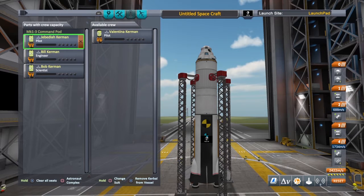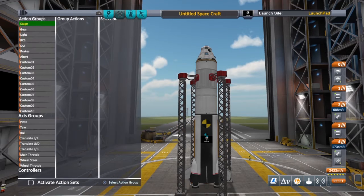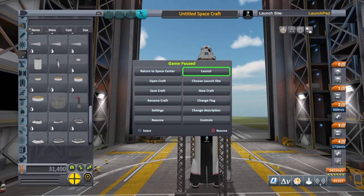These are the Kerbals we're going to put in here. We're going to have Jebediah be the pilot, Bill Kerman is going to be our ship's engineer, and Bob Kerman is going to be our scientist. And without further ado, we're going to skip action groups right now. I think we're ready to go. Let's try this.